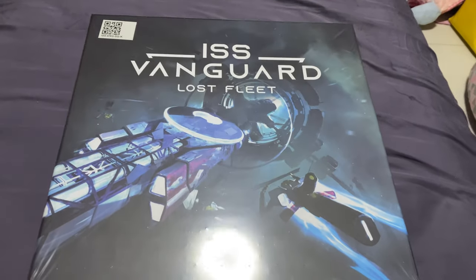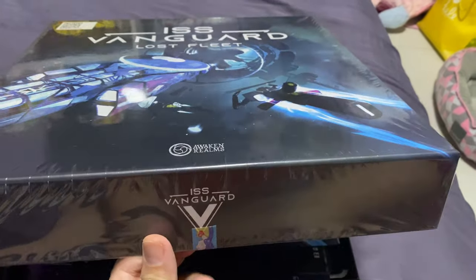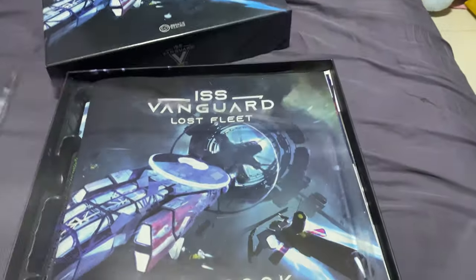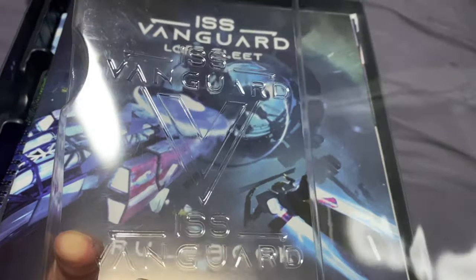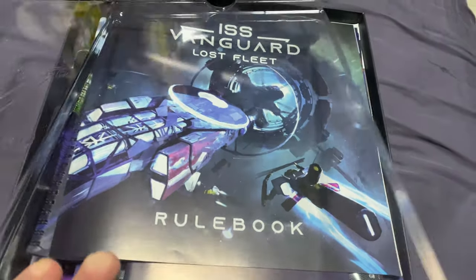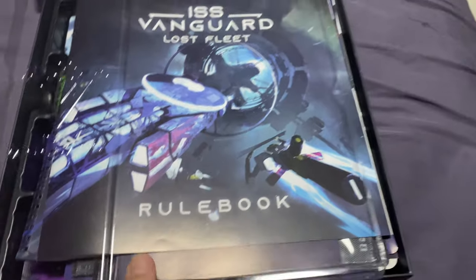I've already unwrapped some of the necessary stuff to save time, and I've taped the sides with washi tape - this is my normal way of preserving the cover top layer. If you're familiar with my channel, you'll know I do this whenever possible. You can clearly see 'ISS Vanguard' engraved on the plastic sheet, which is a nice touch.